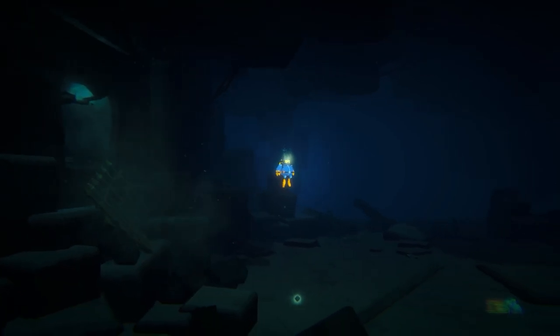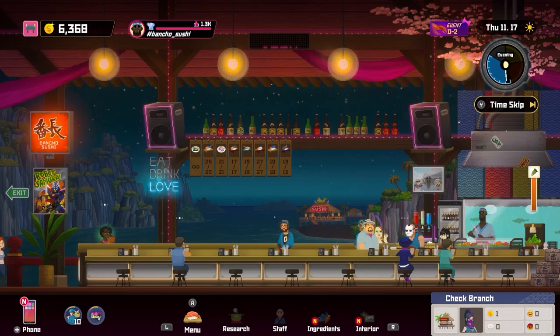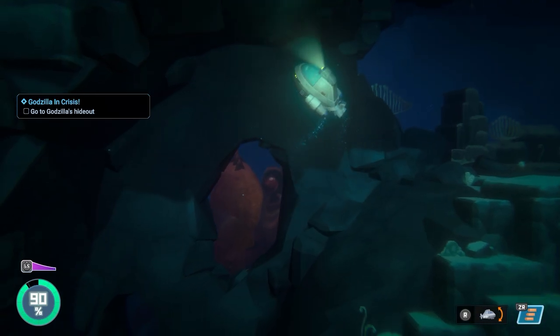We saw this with the Dredge DLC, and it continues with this one. What is actually added in this DLC is strong — from its new missions, to additional dishes you can make at the Banco restaurant, to searching for figurines in the Blue Hole Sea for additional Godzilla and Kaiju lore.